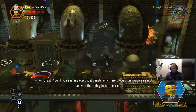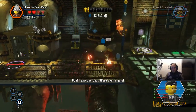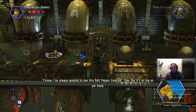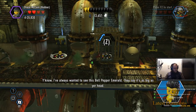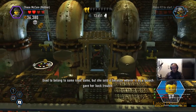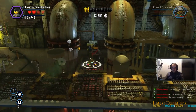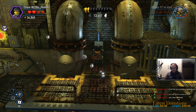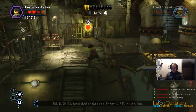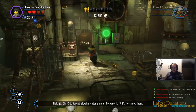Now, if you see any electrical panels which are glowing red, you can shoot them with that thing to turn them on. Ooh. I saw one back there over a gate. We have a beautiful red panel over there. I have some green goo. It worked! And now that opens up.